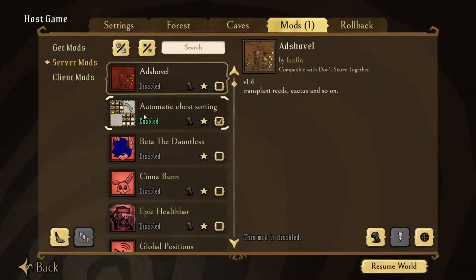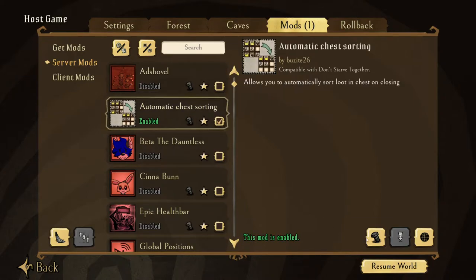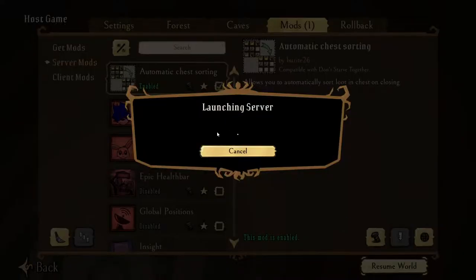The mod you're gonna be checking out today and/or downloading is gonna be Automatic Chest Sorting. This mod also allows you to sort your ice boxes too. Let's go in there and see what we got.